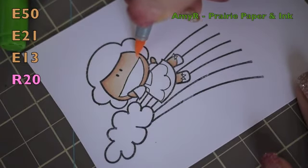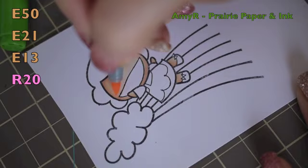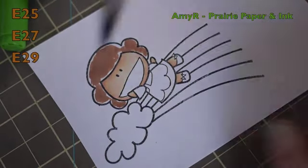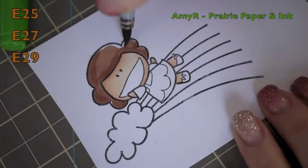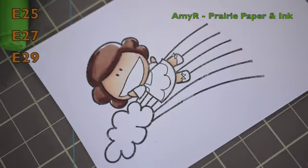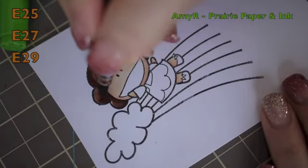I stamped them onto CC Designs quality white cardstock with Memento ink as always, and then colored them in with my Copic markers. I'm only showing this one image being colored because the other two are pretty much exactly the same — I went with the same hair color on all of them.